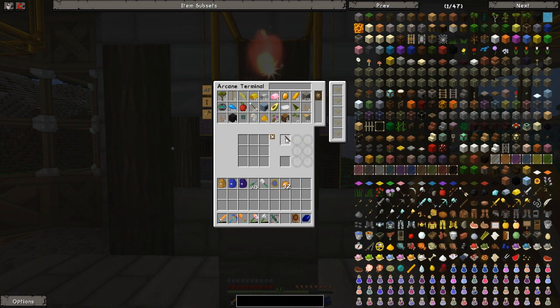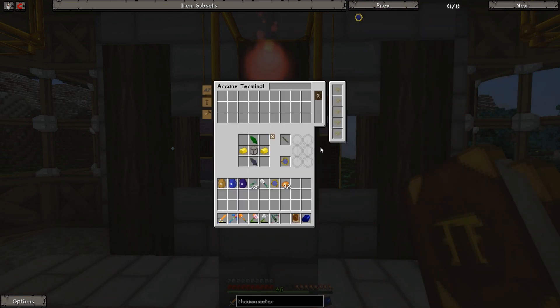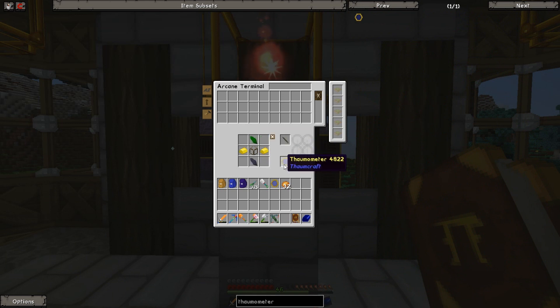It requires 10 of each essence. It lets you mix any current terminal, an arcane work table, and a calculation processor to make an arcane crafting terminal. You essentially take your wand and place it in the top right, and you can then make any kind of construction. For example, if I make another thermometer I can do this and pull it right out — so I have a second one.